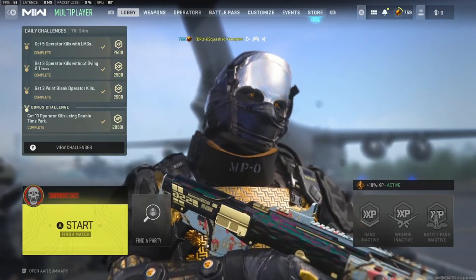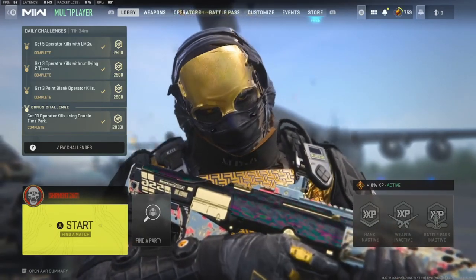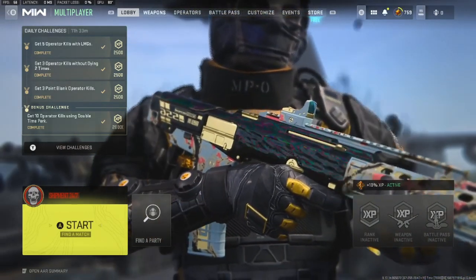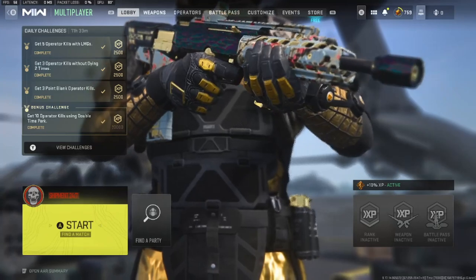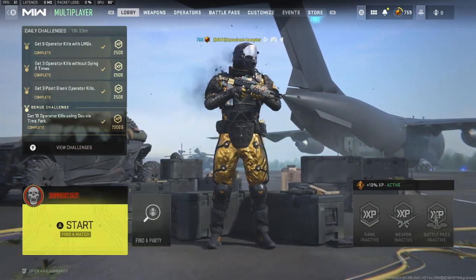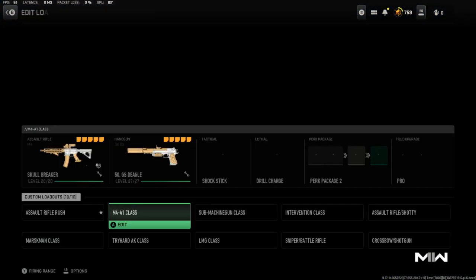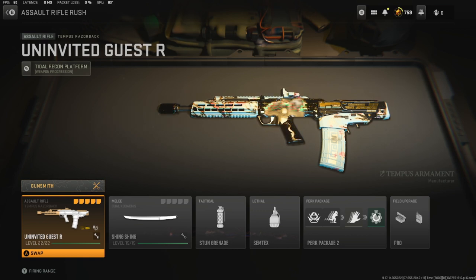So as you guys can see, I have completed the battle pass and I have the brand new Black Cell Nekto skin, and his faceplate changes from gold to silver. I think it's pretty cool. The only downside is that he's pretty noticeable in multiplayer — all the gold trimming doesn't really blend into a lot of areas too well, except for dark places, and even there he doesn't blend in all too much. Today we're going to be using the Tempest Razorback with the Uninvited Guest Blueprint from the last tier of the battle pass, which comes with the Black Cell Nekto skin.